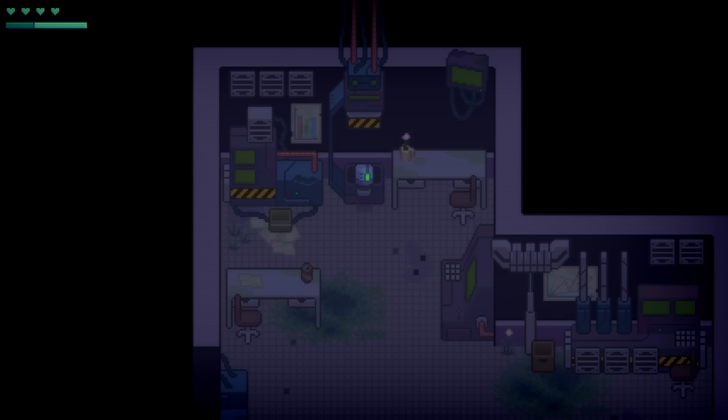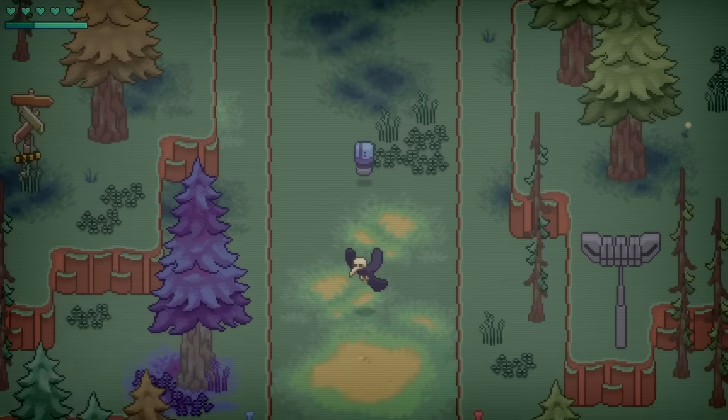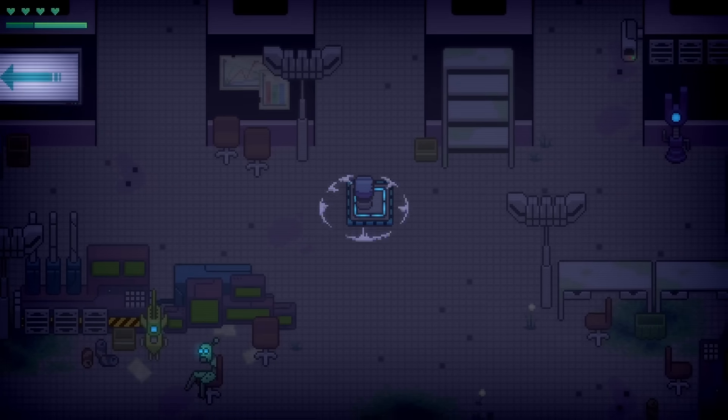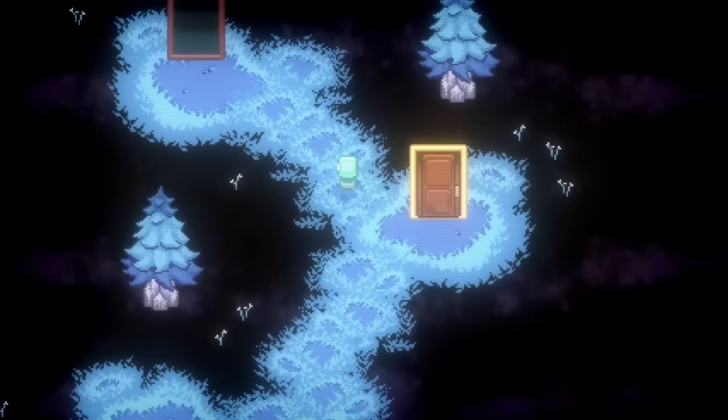Post-Apocalyptic Earth number 3 becomes your battleground in Lone Light, a short action RPG where light itself is your lifeline. You'll dash, smash, and slash through security robots and corrupted beings across multiple atmospheric areas.